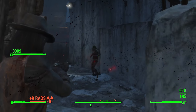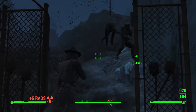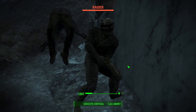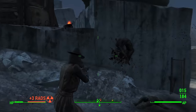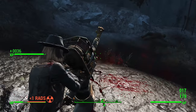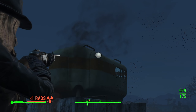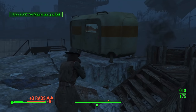You can only put the Ballistic Weave on certain items — not all of your armor. You can put it on certain hats, like the battered fedora, which is the one I always go for. You can also put it on most under armor items — meaning the armor worn underneath your actual protective armor, such as the vault suit or various outfits found in the world. It's very useful on those items and that's pretty much the intended purpose of this mod.